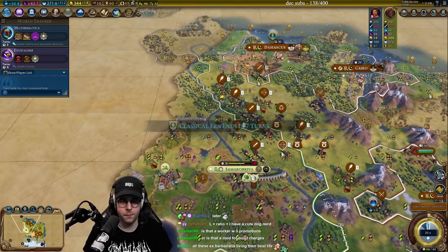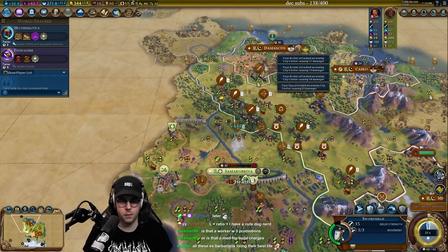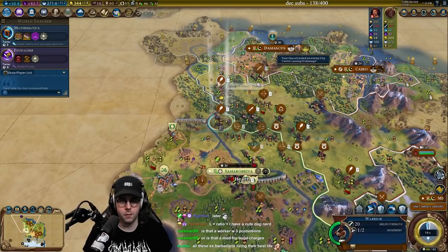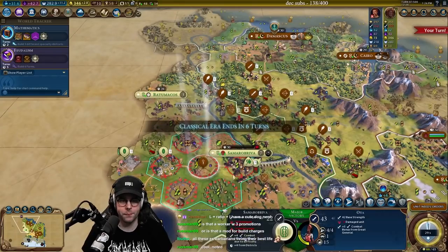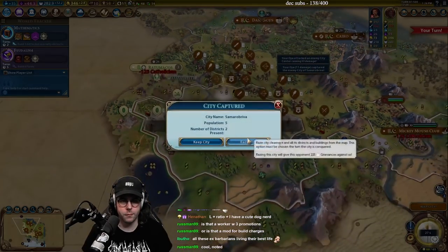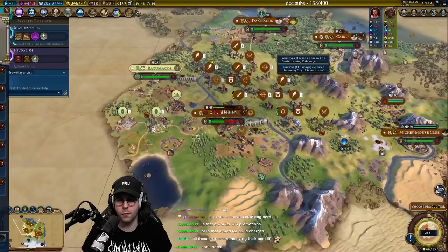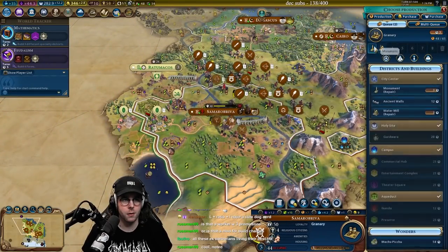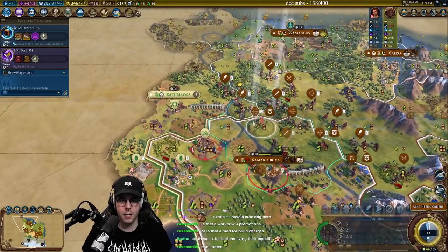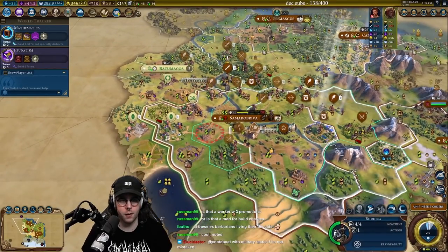He has a catapult right here. Oh my gosh — he doesn't... Is he in a golden age? He is not. We can keep the city then. Throw Victor in there, get the extra combat strength. The city state is pretty scary. If we can just zerg rush him right now, then we'll be okay.